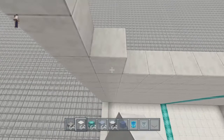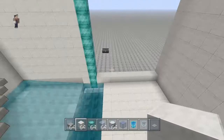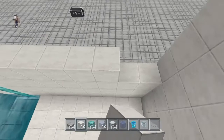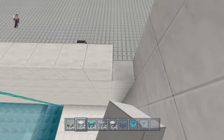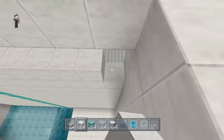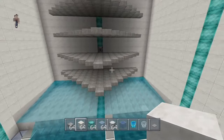I know crafting dispensers, sticky pistons, and all that as of day 2 makes things tough. However, in our new world, we found a skeleton spawner the first day. My son turned the skeleton spawner into a little grinder for us, so we can get bows to craft and also get XP from there. That's how we ended up getting the silk touch pickaxe to get the ice. He's better at not dying than I am — every time I get close to 30 levels I get killed by a creeper.